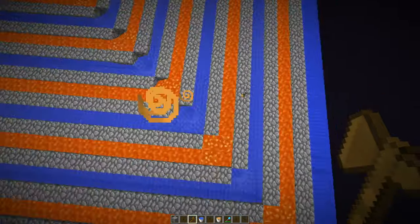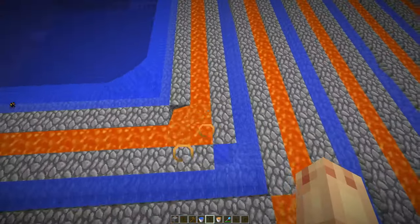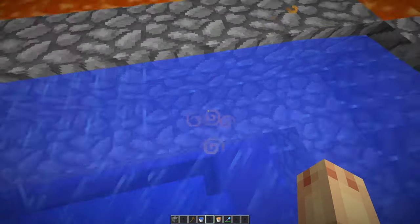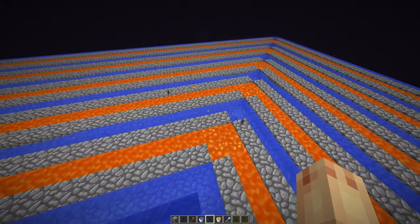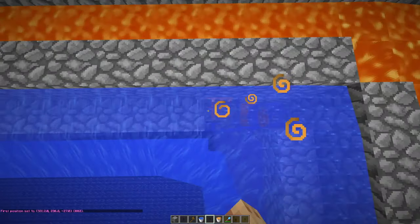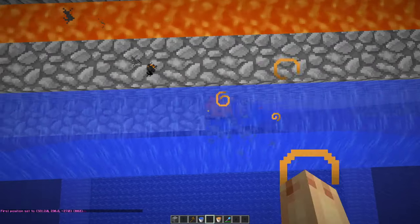All of the water is now in place. What we've got to do now is literally just break all the blocks of cobblestone under the water and then the walls will all gen. This is very, very laggy, so you really need a good computer and a good server to do this on.